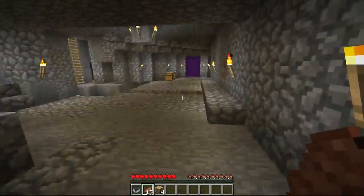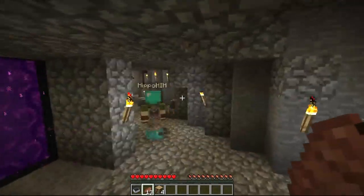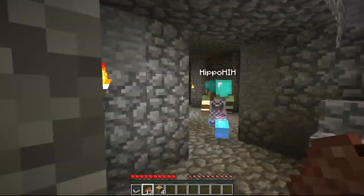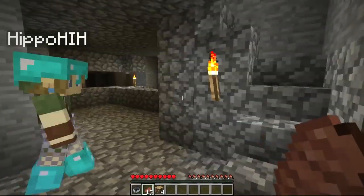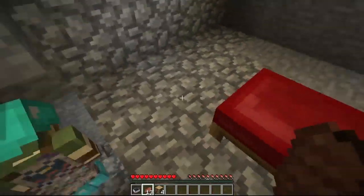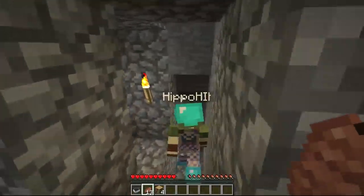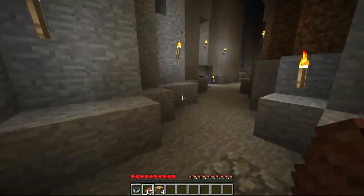There's another secret room with buttons and a lot of secret stuff. The last bit is upstairs - my old chest room was in here, and then my old brewing station before I moved it. And then this is where my old bed is - I'm leaving it, it's getting blown up eventually.